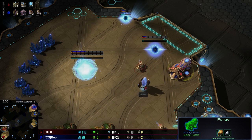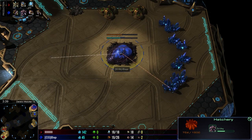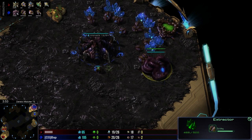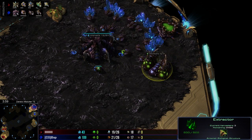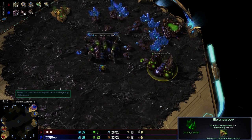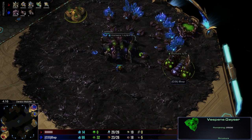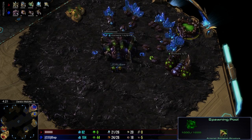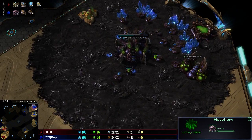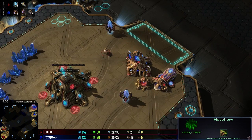Gateway Forge, yada yada yada — just your typical setup period. We're gonna zoom on through this little beginning period. Extractor being started here by Bop; that's gonna be some early gas income. This is a little bit earlier — typically you wait till five, five and a half minutes and get both. However, this will allow him to get a faster ling speed, maybe a faster lair, something like that. Perhaps he might even go for a fast spire — we'll have to find out.